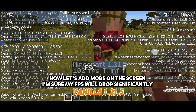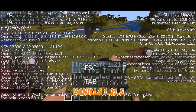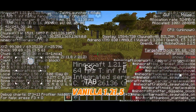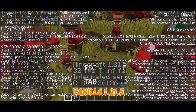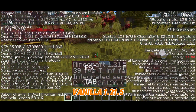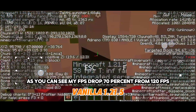Now let's add mobs on the screen. I'm sure my FPS will drop significantly. As you can see, my FPS dropped 70% from 120 FPS.